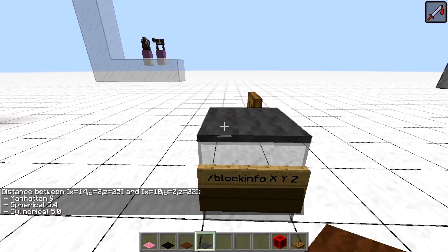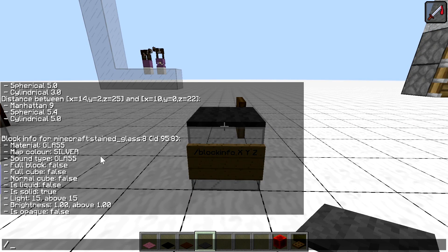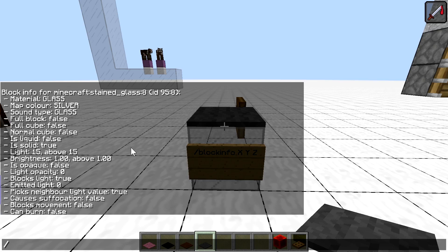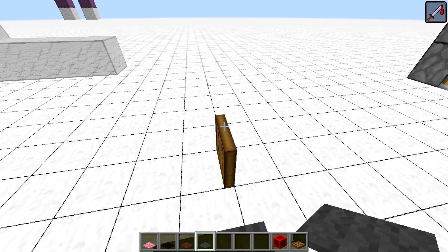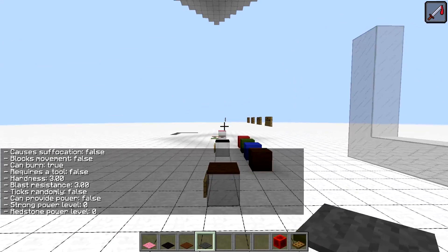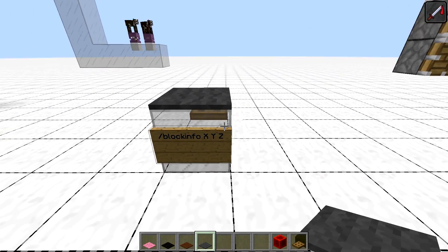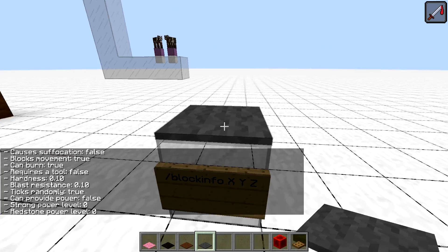The last carpet option is the grey carpet, which gives information about the block it is placed on — the block below it. For instance, the lowered spawn chances of a mob near a trapdoor can be explained by the fact that a trapdoor borrows a higher light value from its neighbors, lowering spawn chances by effectively increasing the light level by one in that spot. There is an accompanying command, 'block info', where you specify the actual coordinates of the block you want to test.